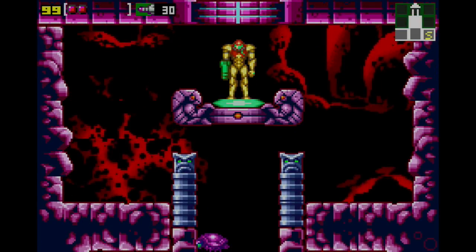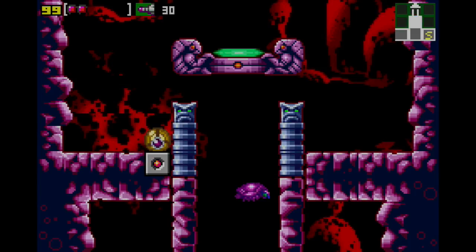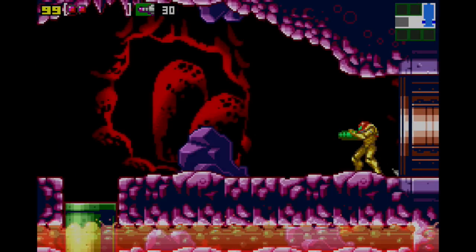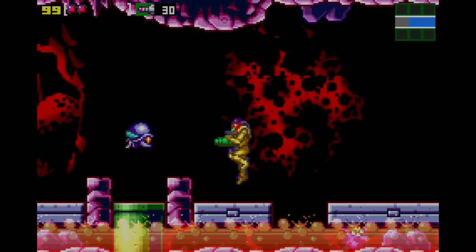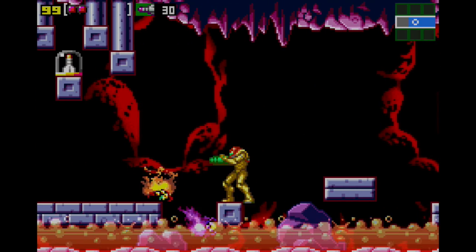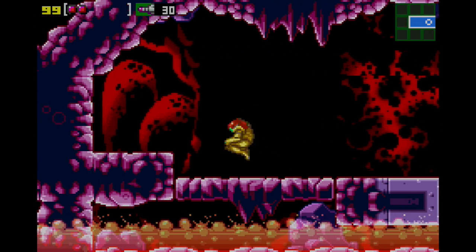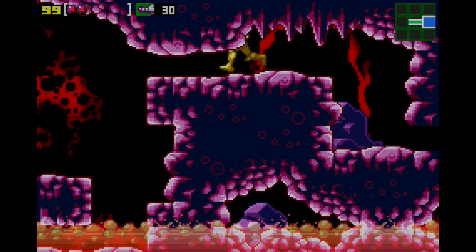Welcome back everyone to another exciting episode of Metroid Zero Mission. Last time we started the game, we explored Brinstar and made our way to Norfair for the first time. Norfair is the hot area - very hot, lots of magma here. We're going to skip that for now and come back to it.